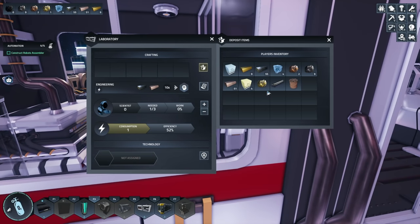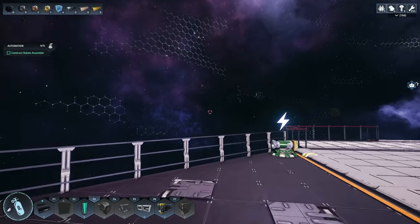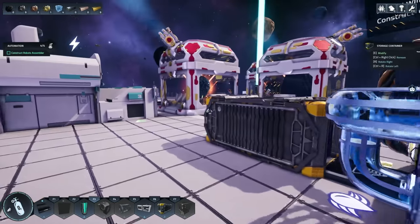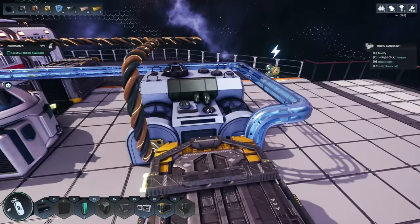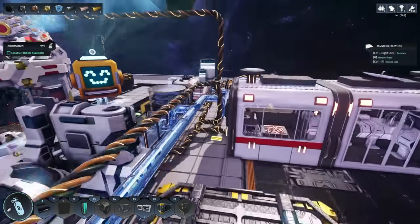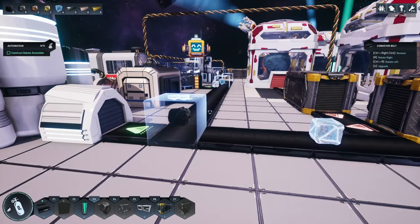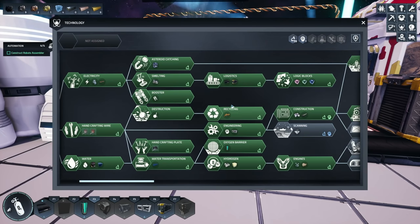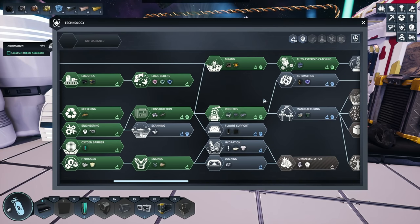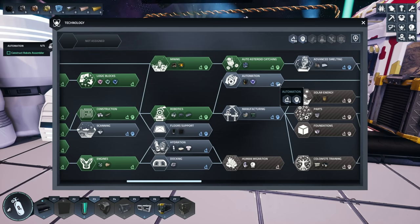Let's just drop off all of our iron and copper - we'll let that all turn to science points and then I'm gonna go out and hand mine stuff so hopefully I can get some points. We do get points for building, so we could start working on extending our power lines out. We could start working on - actually we never got the splitter yet! Okay, that's what we're gonna try to get next, and then manufacturing and then solar energy.